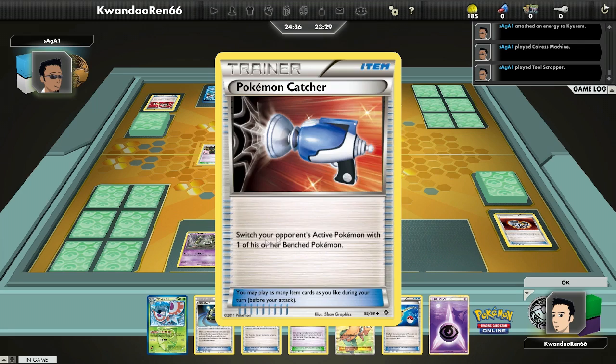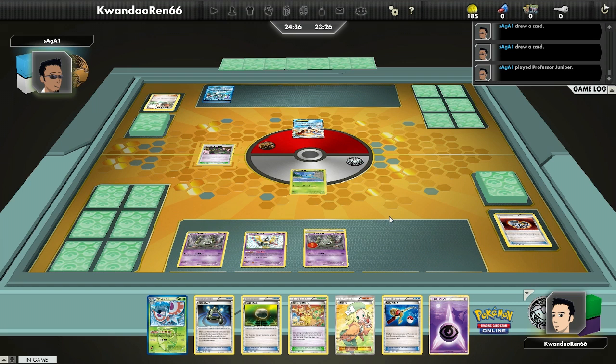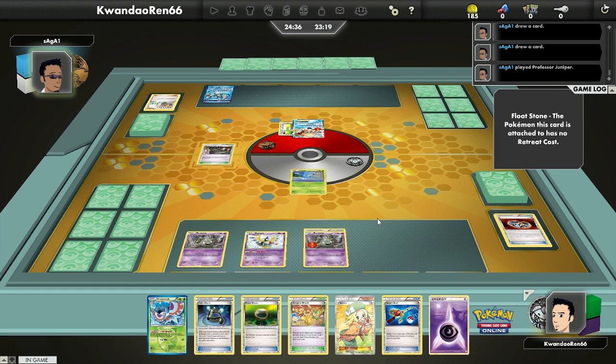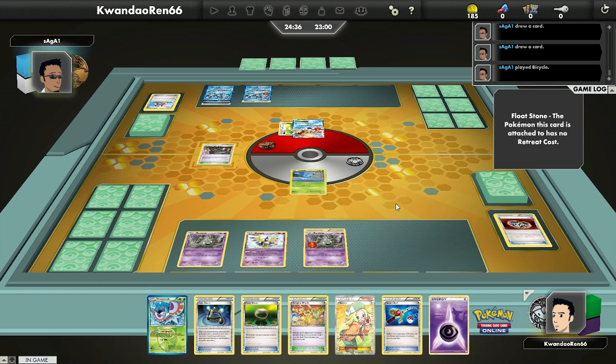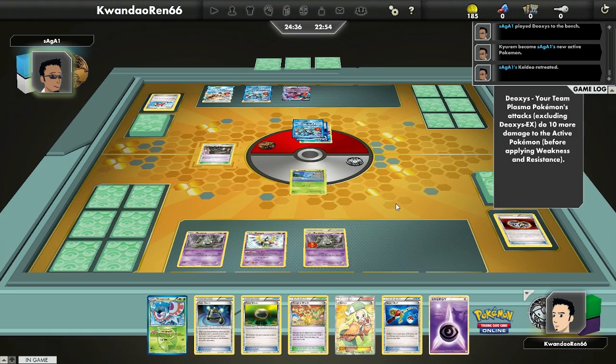This deck doesn't like Tool Scrapper but is not horribly phased by it because it can only discard 2 tools at a time. If I really need a Silver Mirror back that was discarded, I can use Dowsing Machine, which is my ACE SPEC in this deck. People tend to play tools of their own on things like Keldeo, so it kind of compensates — I was at 60 damage output with the Trubbish, now I'm at 40 because he's got a Float Stone.